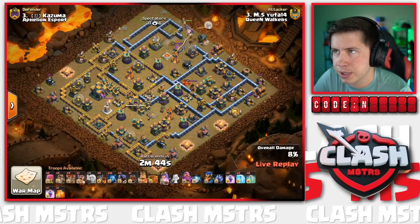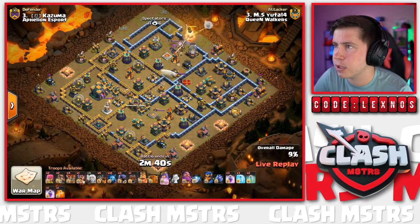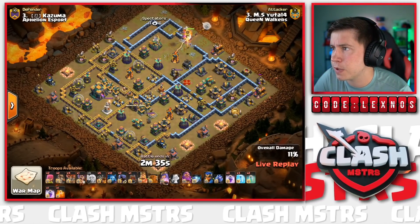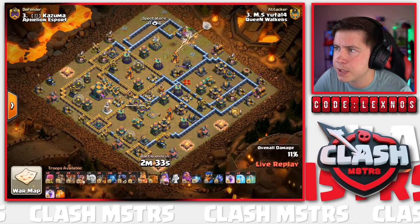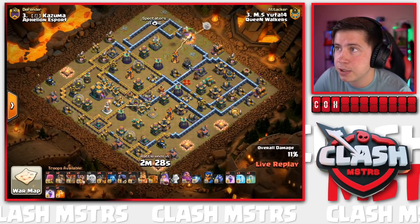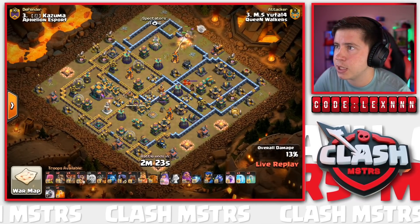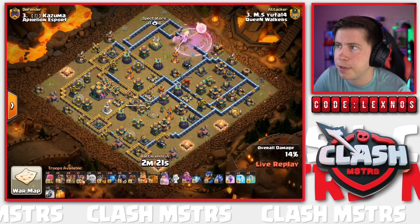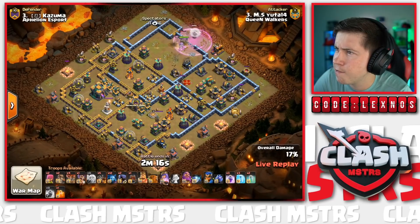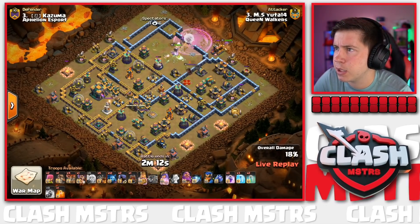Balloon out in front, Healers behind. The Queen goes inside; a Headhunter helps her get through the enemy King easily. Coco Loon finds a Seeking Air Mine - beautiful! Couple Archers to funnel at 3 o'clock with no defenses there - easy funnel. Headhunter gets through the enemy King beautifully. Haven't had to use any spells yet. The Queen goes inside; she's going to reach the Eagle without even needing to funnel the right side. Investing the first Rage even though she's at full HP - a little questionable.